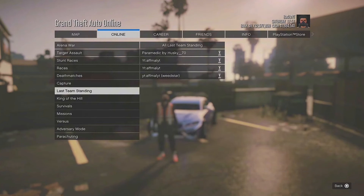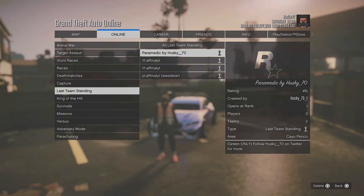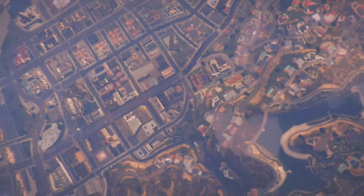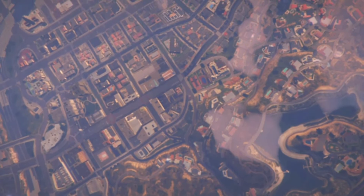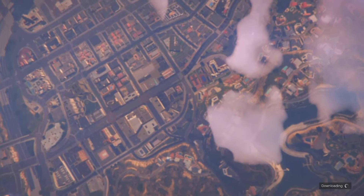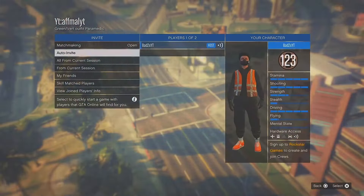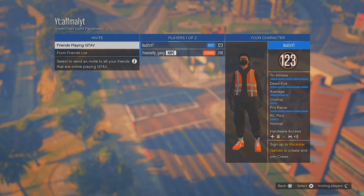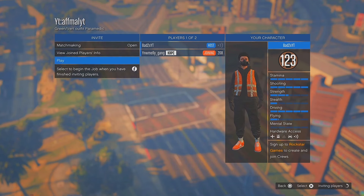Then you are going to want to scroll down all the way until you find Last Team Standing. The job will be named under this right here. Then you are going to want to start the job. Once you get into the job you're going to want to invite 20 or so friends. When you see somebody has joined your job, you're going to want to start the job.